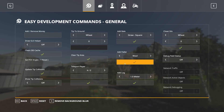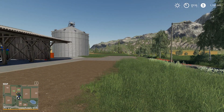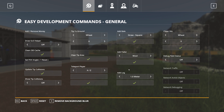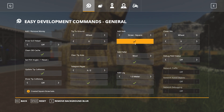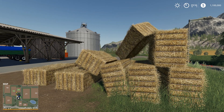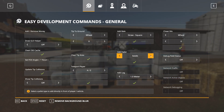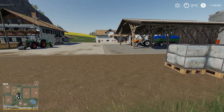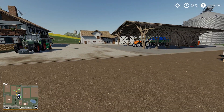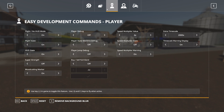We can add pallets of wool, or if we want to add straw or whatever else, we can do that very easily. So we're going to add some straw bales, then some wool bales, and we can also add some lime if we wish. Quite simply, you can have all this stuff come out very easily and accessibly.